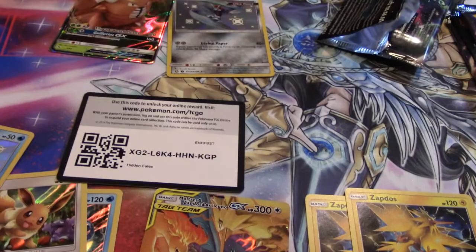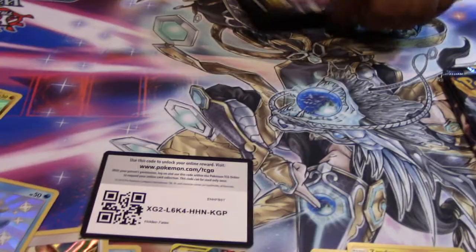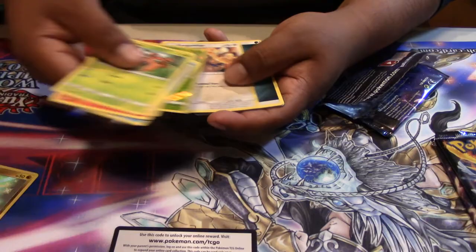We have a Paras, Charmander, Clefairy, Slowpoke, Magikarp, Reverse Paras, Kangaskhan, Scyther, Metapod, and a Magmar.